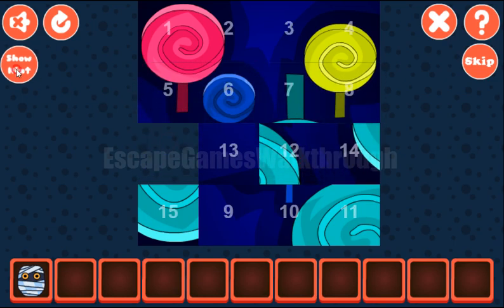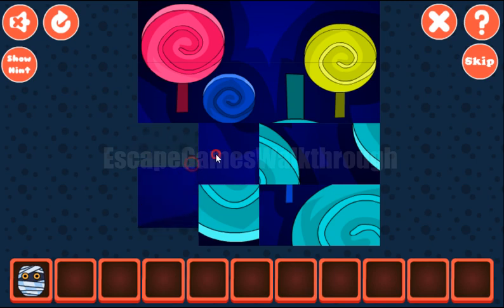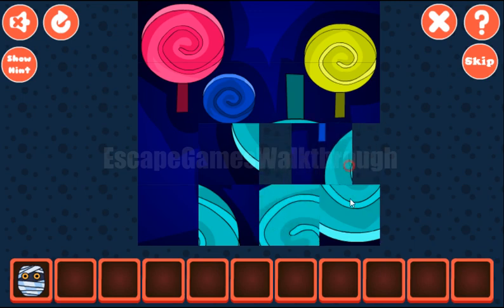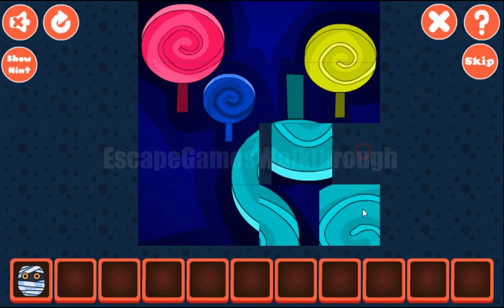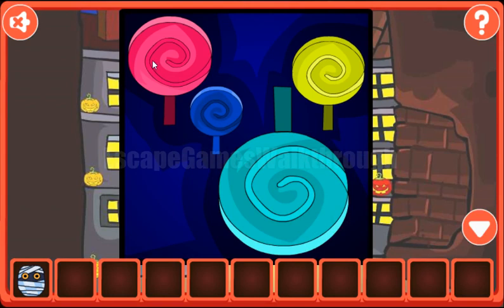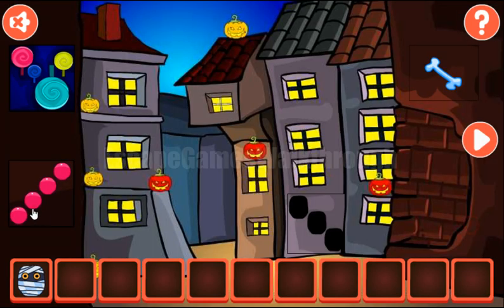Next is 13 and 9, then 14 and 10. And the rest is easy to finish. The first hint is the colors of this candy: it's pink, blue, teal, and yellow.